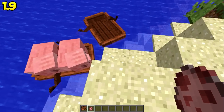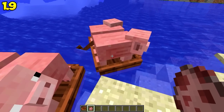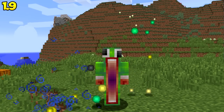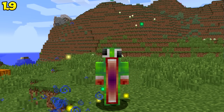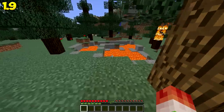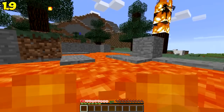Mobs can now ride in boats, which means you can take your pet across an ocean. Experience is now collected at the middle of the body rather than the head — all the experience used to go straight to your head, but now it goes to the middle. Death messages are now displayed on the player's death screen in gray as well as in the chat.